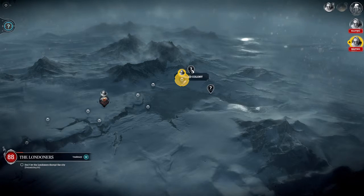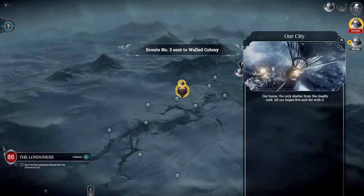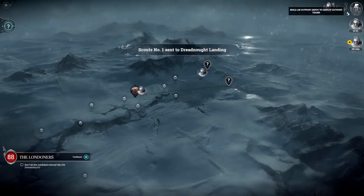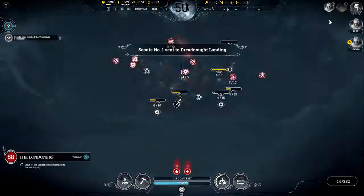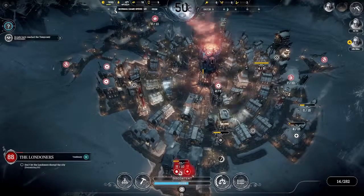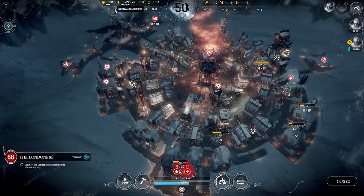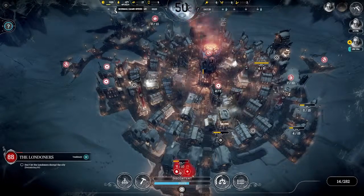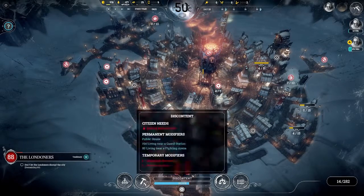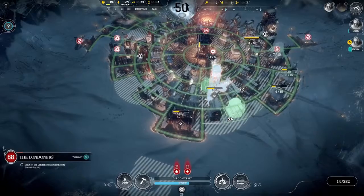Walled colony - oh, a walled colony, that could be useful! I want scouts to head to Dreadnought Landing. Still need 25... 18 homeless. Come on, let's get this number down. Building a house - let's get this house built.